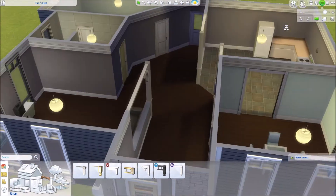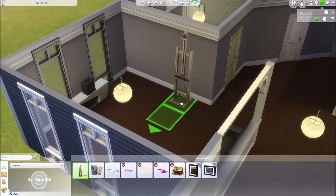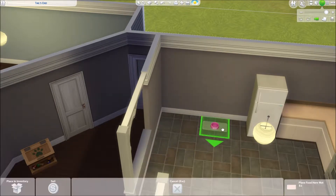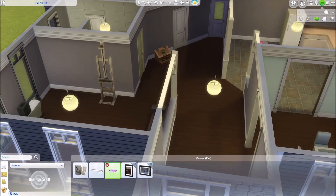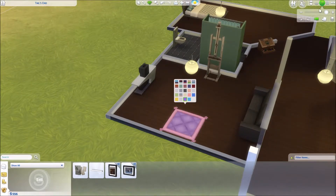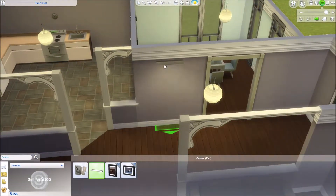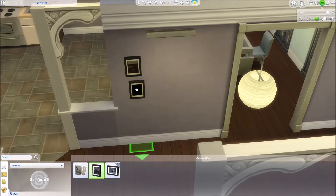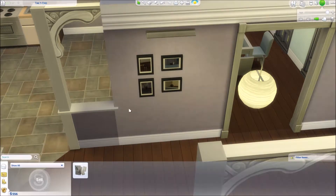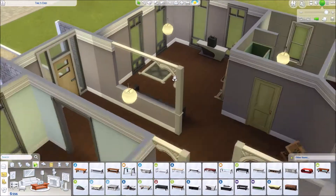I was going back and forth on what trim to use inside — I wanted something more modern, and the most modern I could find was the very first one in build mode. Now I'm putting down the inventory items and going into the basement area. I had a few things in inventory: Sammy's bed and food dish, Brent's new easel from his promotion, some pictures. And these are Sammy's little pictures I decided to put here, with a little light that Brent got from his job.